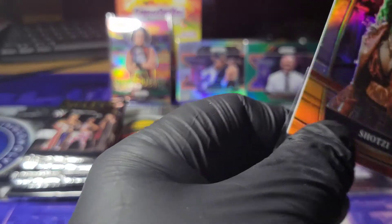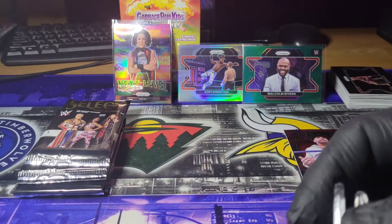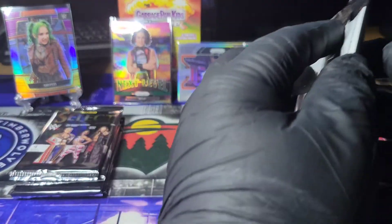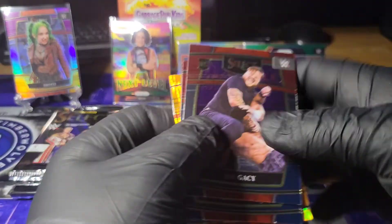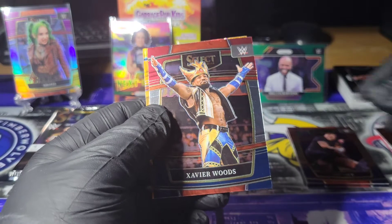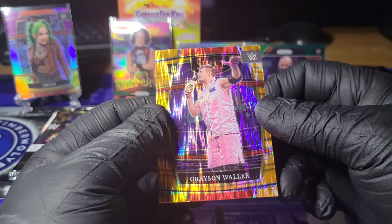I do have a pretty sick Sheamus — pretty sick pink Sheamus, numbered to 49 I believe. We've got a Joe Gacy rookie. Goldberg. Xavier Woods. And our first orange, Grayson Waller.